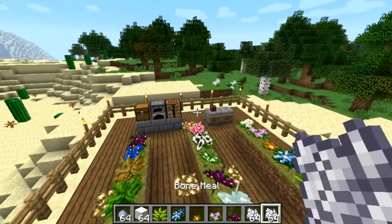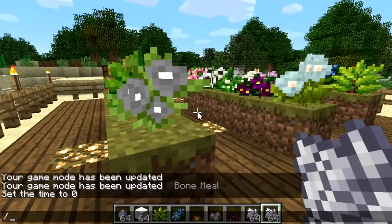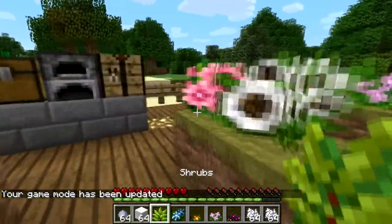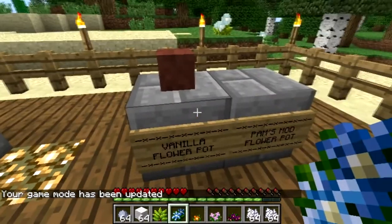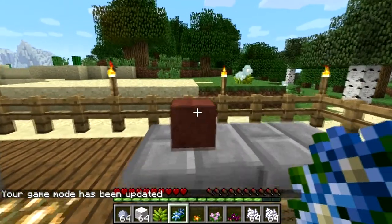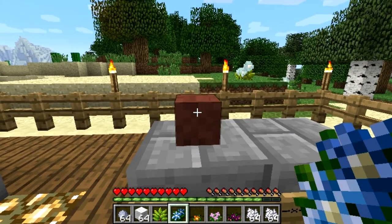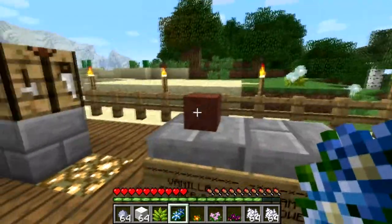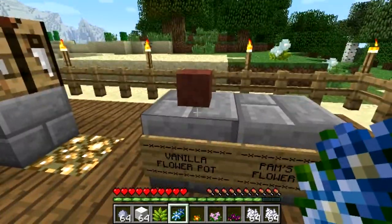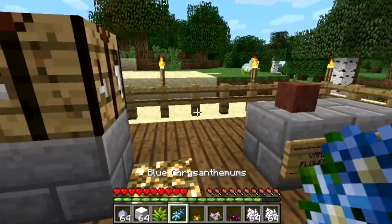You may be wanting to display these flowers in a flower pot, and there is actually a way you can do that. If we go ahead and go into survival mode, as you can see, we have a vanilla flower pot right here. I'm actually right-clicking right now and it's not putting the flower in the pot, because the vanilla flower pot doesn't allow you to put the new flowers in there. So you have to go ahead and create what is called a Painter's Flower Pot.